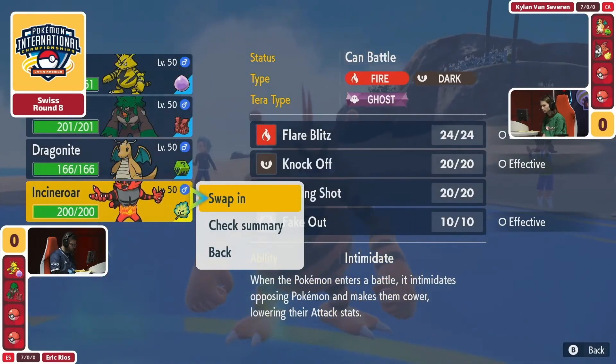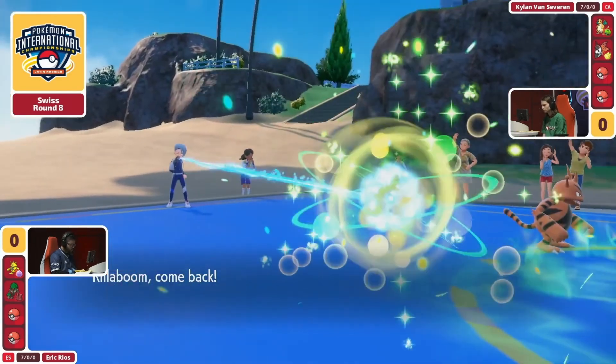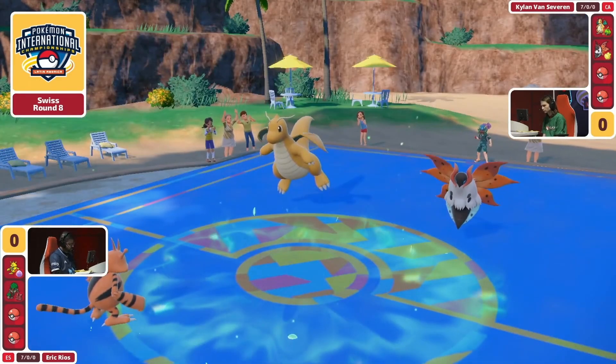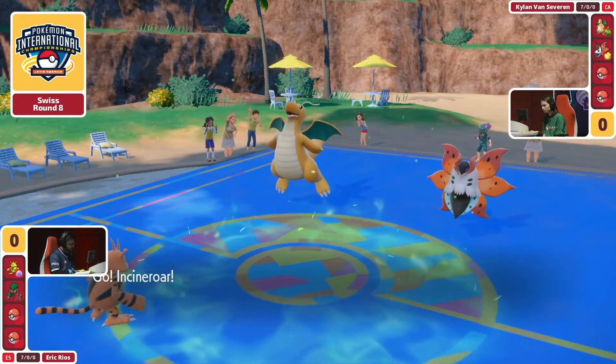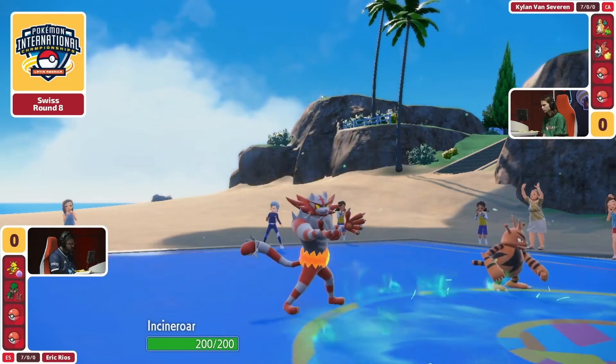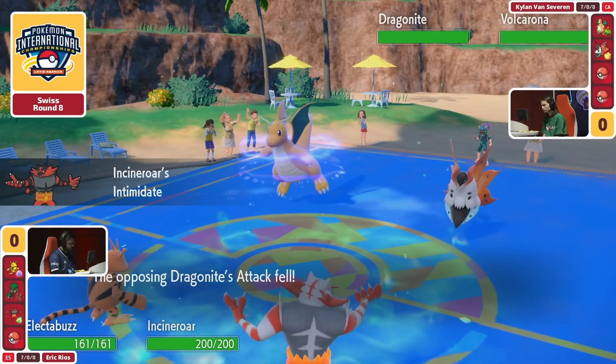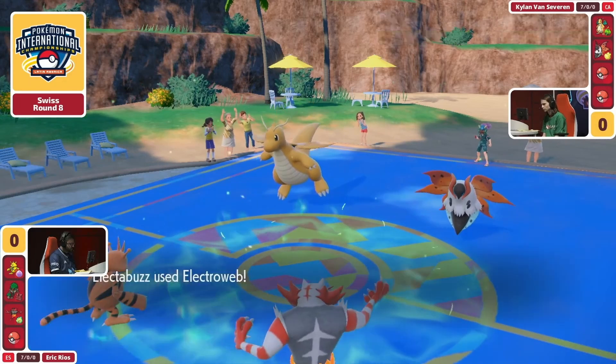The utility is the thing that makes this Volcarona the most important. Eric's lead is a little bit passive — this Rillaboom is going to set the terrain, but it's not going to really be pressuring too much damage into either the Volcarona or the Dragonite. You can bring in this Incineroar, get the Intimidate drop, and this Dragonite is multi-scale, so that drop is going to stick and matter.